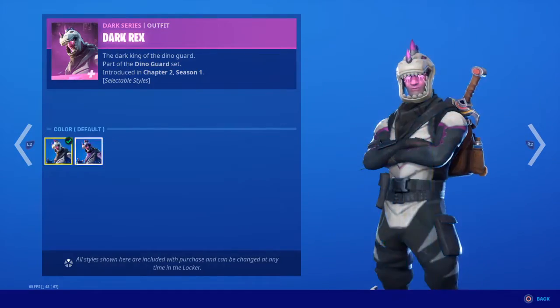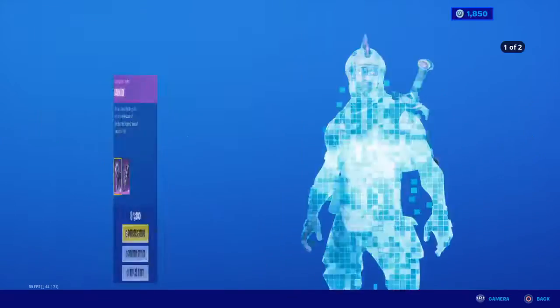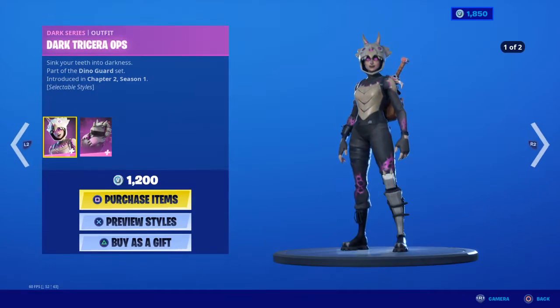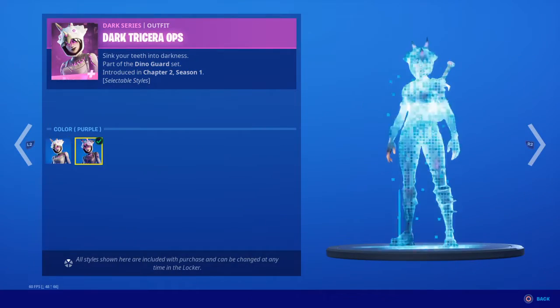Dominion with the Flame Sigil back bling, great skin as well. Dark Rex is back with the Dark Scaly back bling — these both have two styles: default and purple. Dark Dynabones, Dr. Sarah Ops — default and purple.